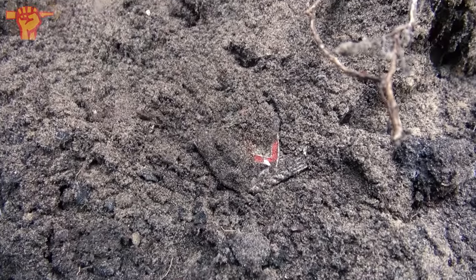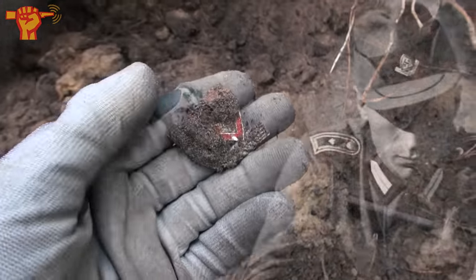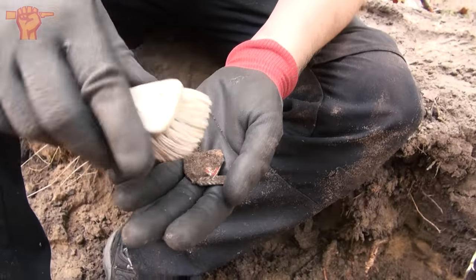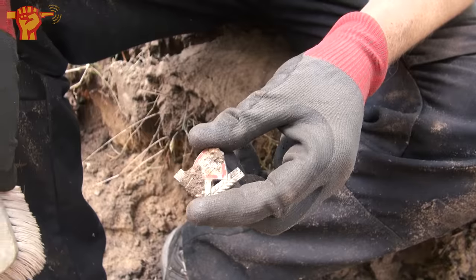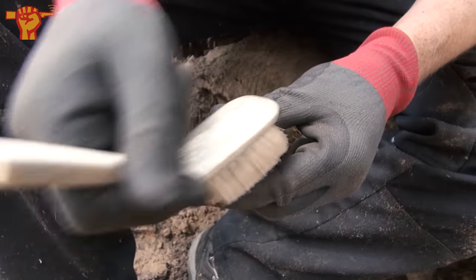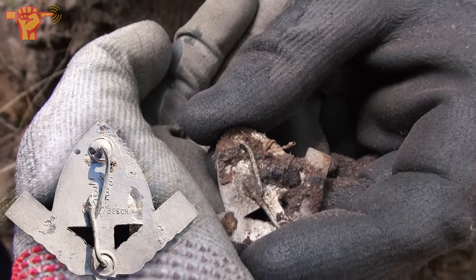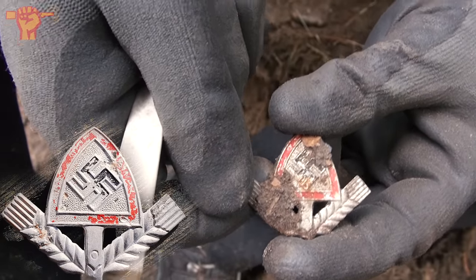See that red and silver color — let me just get that out. The moment is finally there. We found it — it's an RAD cap emblem. Now we can only hope it's in a nice condition. Should be a swastika on there as well. Mike, please help me with this. Both pins are still there — oh, there's two pins. I think that's marked right there. You can see some writing right next to the pins. I'll clean this further at home and give you a better close-up. Really happy with this one.